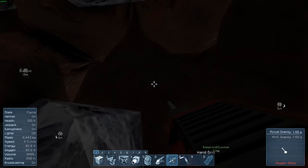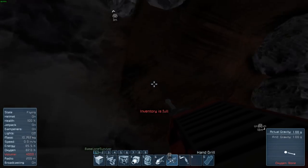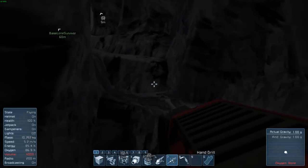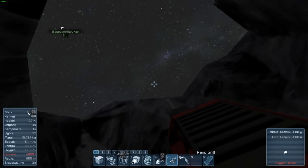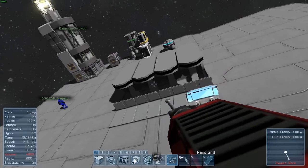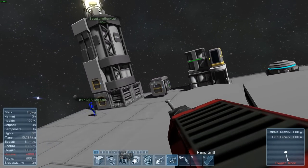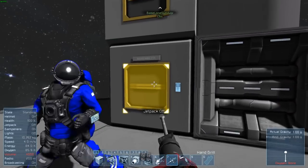I'm lagging a bit. Inventory full — oh my inventory is already full. What's the volume at? 4,000. It was at 10 times. Now what do I do with the stuff I got?